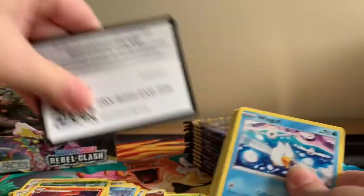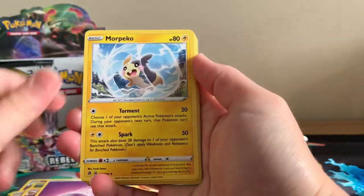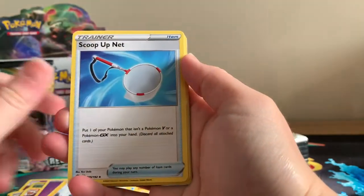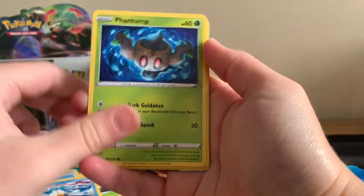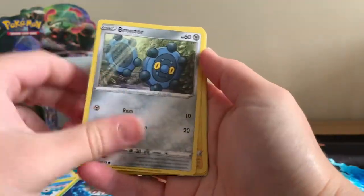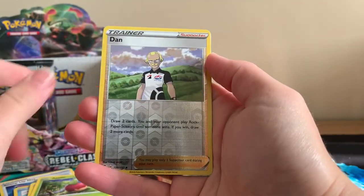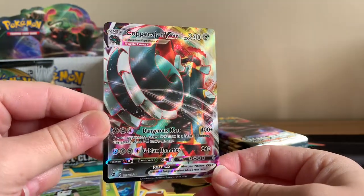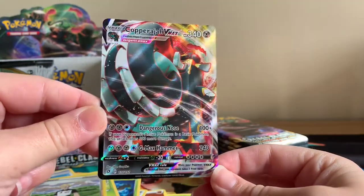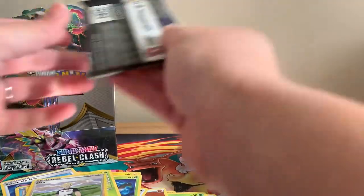Oh, I can see a bit of colour, guys. Let's see what we're going to get — hopefully something we haven't pulled before. Morpeko, Scoop Up Net, Heracross, Wingull, Phantump, Bronzor, Toxel, Applin, Reverse Holographic Duraludon. And then we've got a Copperajah VMAX. How beautiful is that card? Very nice.